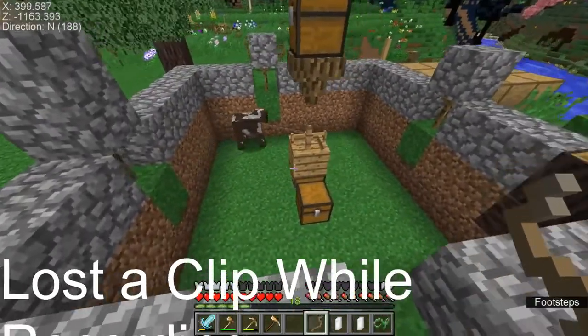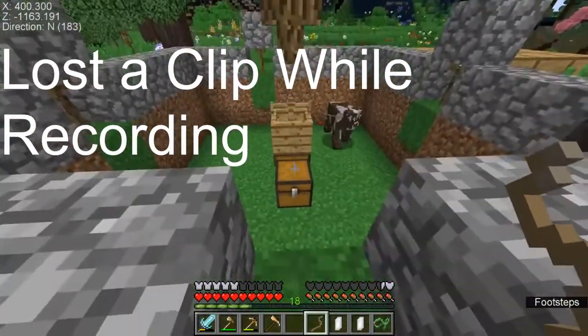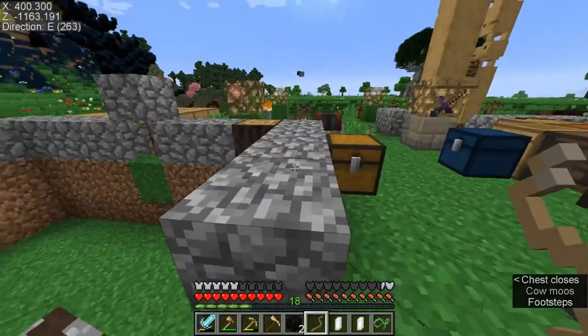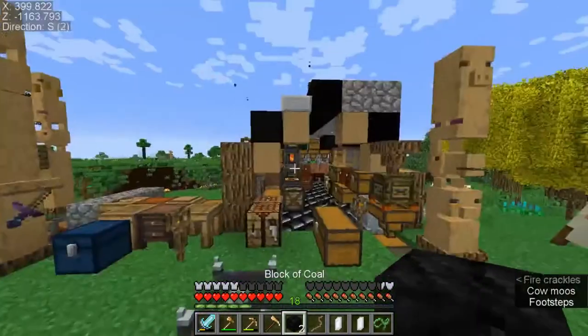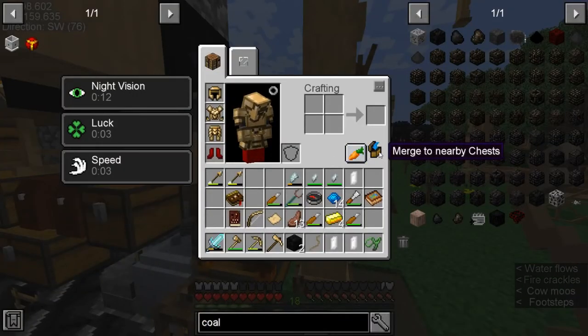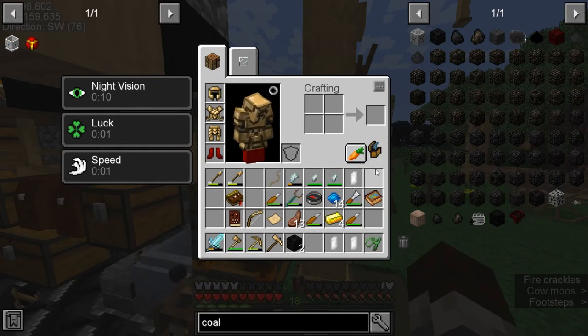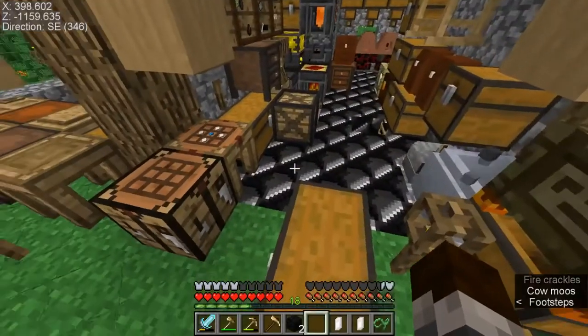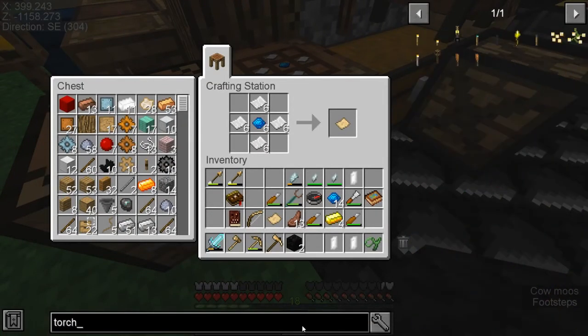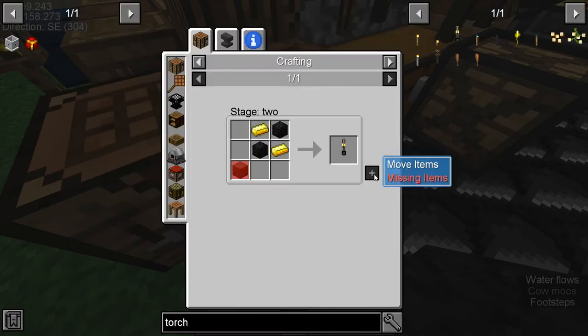All right guys, that took quite a bit of effort, but we go back to the good old horse press, because that's the only way you can make coal blocks. Out of coal, you need nine of them and you need a horse press — or a cow press as this may be. We just need these coal blocks.